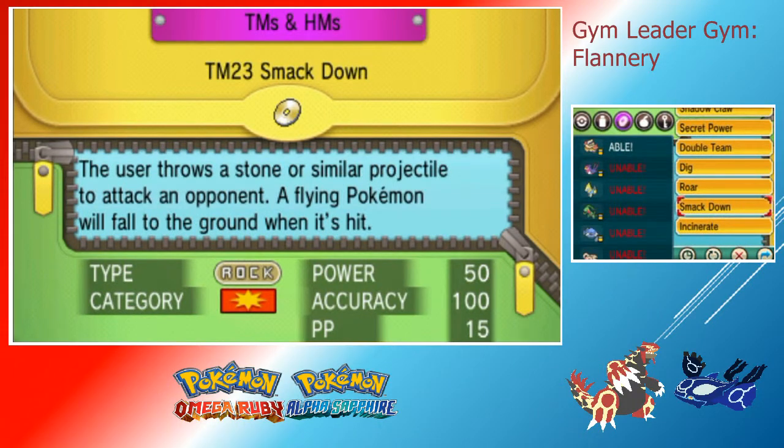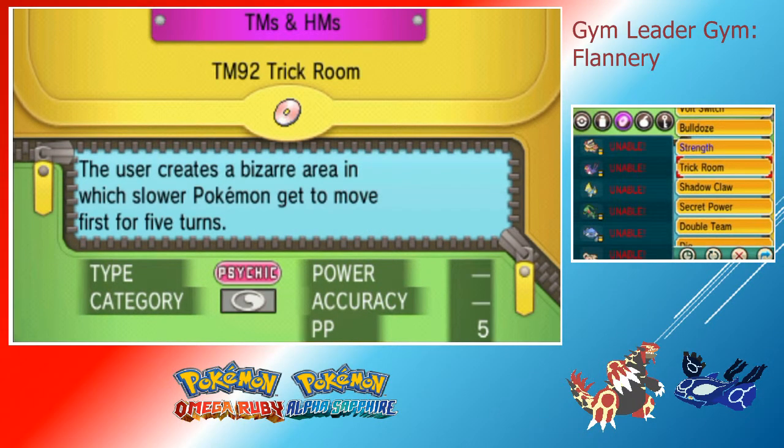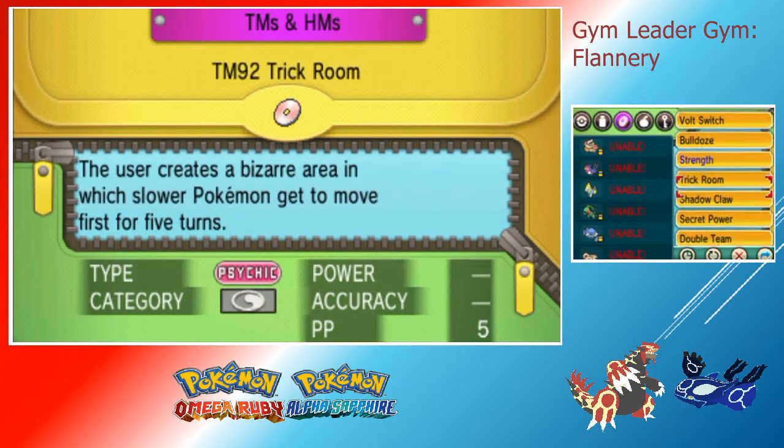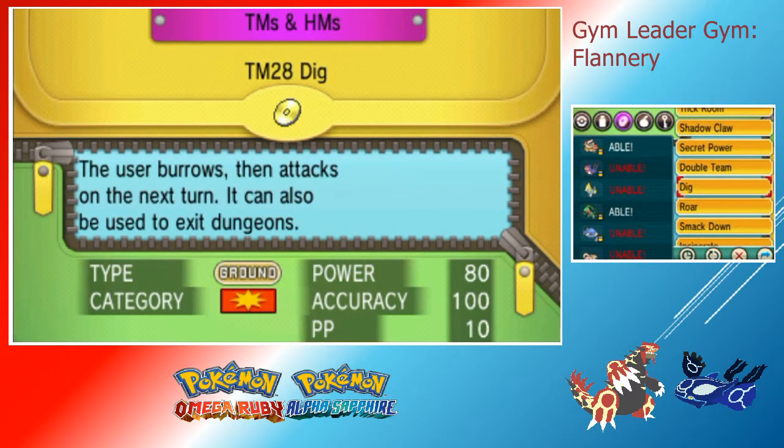Another quick tip, which I think I mentioned in the Watson video, is over in Mauville City in the PokéMart — for $10,000, if you saved up some money, you can get the TM for Bulldoze, which is a nice ground-type move to take down Flannery. And one more is Dig, which you can pick up in the Fossil Maniac's house on the left side of Fall Arbor Town. If you're determined to power through with Grovyle, you can teach that to Grovyle and just dig through this gym.